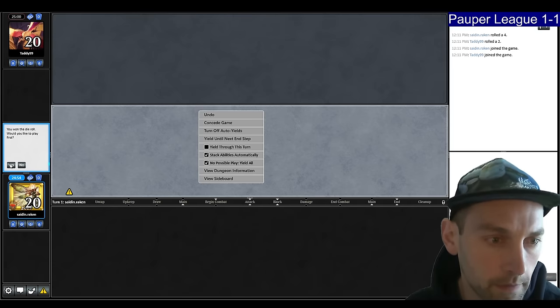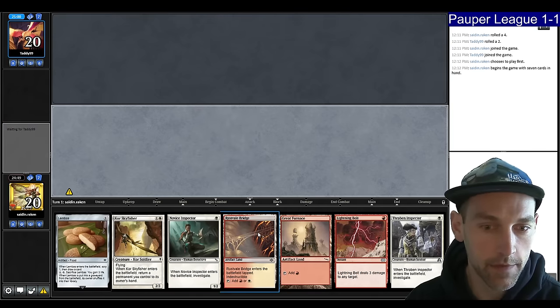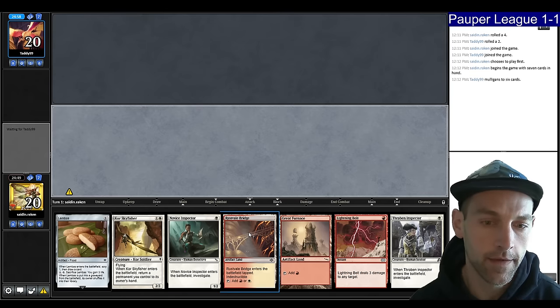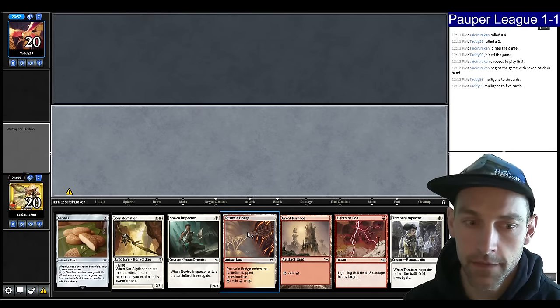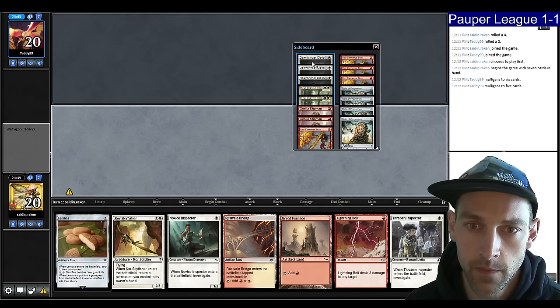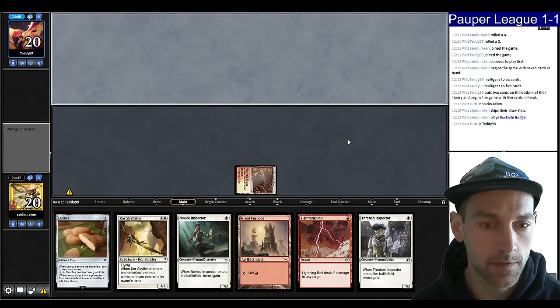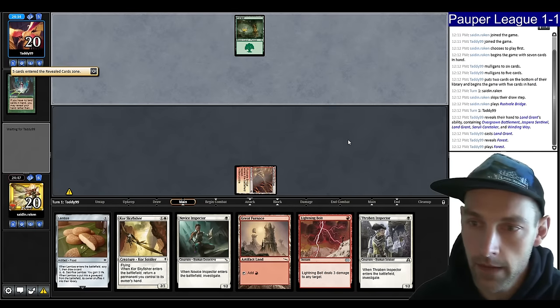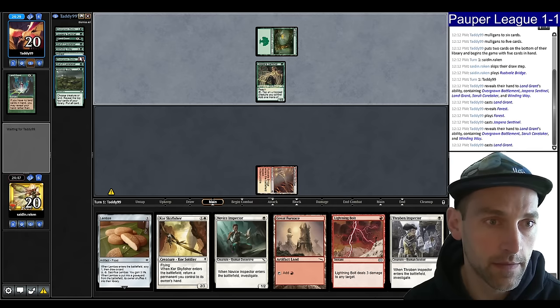Round three, we're on the play versus Taddy. We have what appears to be a pretty good Boros hand. They mulligan to six and then five. Maybe they're Bogles — in which case Cleric is pretty good. Land Grant, so they're on Walls. Land Grant version of Walls. They play a Jaspera Sentinel.